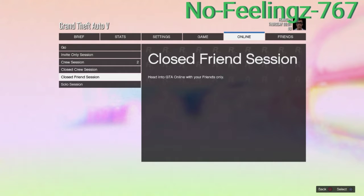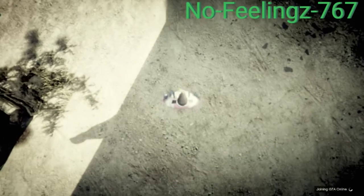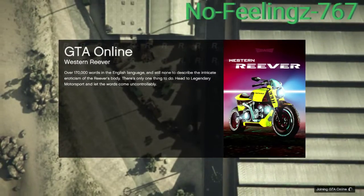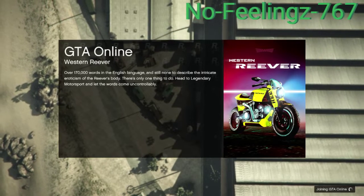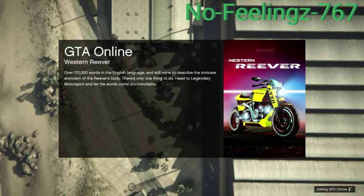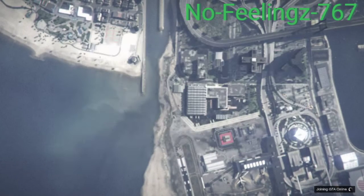Once it disappears, don't do anything. Then go over to online, play GTA Online, go with a close friend session, and you need to spam X all the way through. Once you hover over close friend session you want to spam X all the way through — that's how you're going to make sure you hit the glitch 100%.